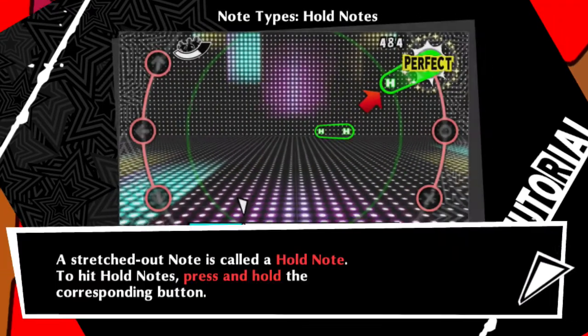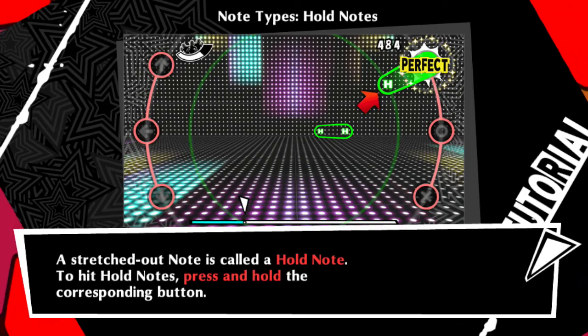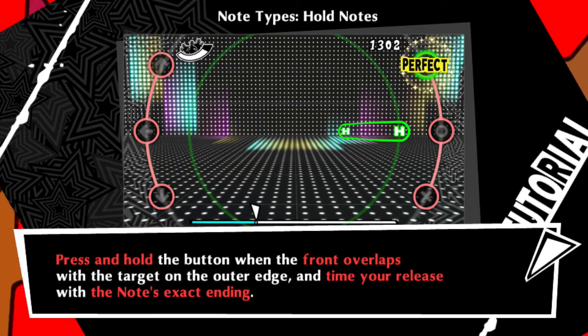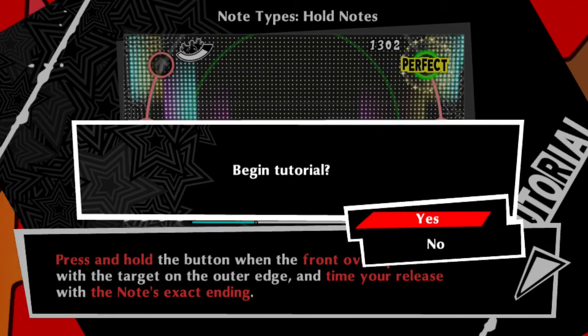Note types — Hold Notes. Now you know these notes from Persona 4 Dancing All Night. A stretched-out note is called a hold note. To hit hold notes, press and hold the corresponding button when the front overlaps with the target on the outer edge, and time your release with the note's exact ending.